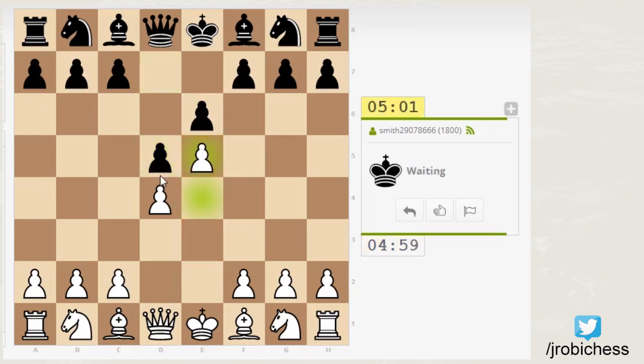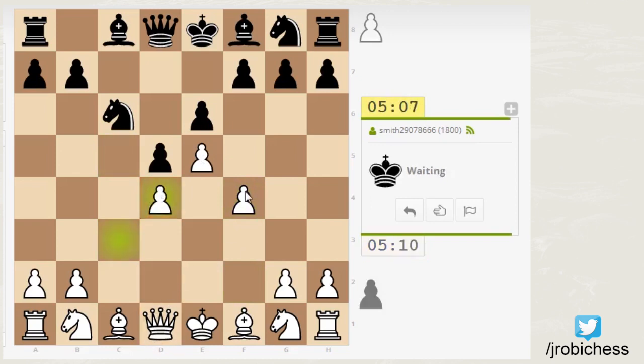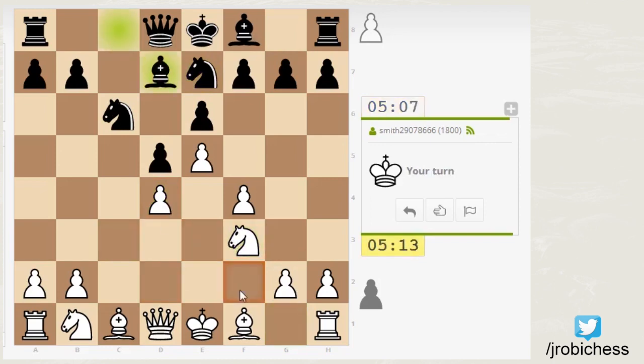I'm going to push an early F4. I know it's a little bit crazy, and engine analysis isn't a super big fan, but it doesn't lose a lot of positional strength. I just like to have the pawn here for a thrust to F5, and then I get it out of the way of my knight, so I put my knight on F3 to give a defender to my pawn on D4. That's my rationale in a nutshell. Hopefully that made sense.